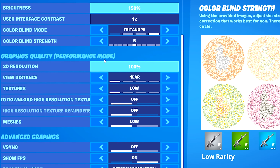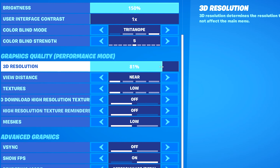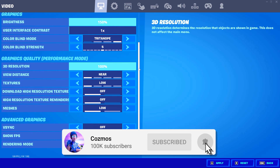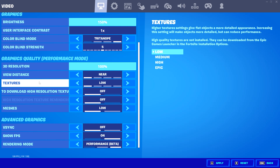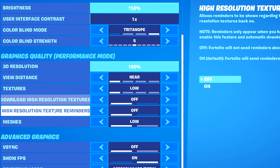For my graphics settings, I have my brightness set to 150% and I'm using Tritanope with colorblind strength 5. My 3D resolution is set to 100%, but for those on low-end PCs you can benefit from lowering your 3D resolution to 90 or 80%, as it will give you an FPS boost. Although it does make your game quality suffer a little bit, the FPS boost is definitely worth it for low-end systems.